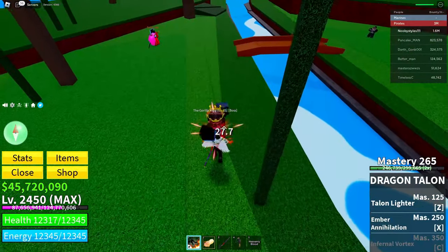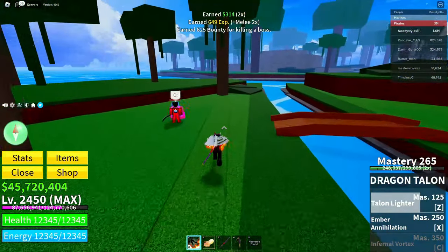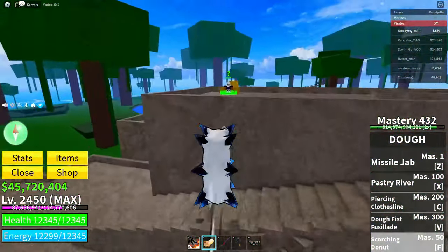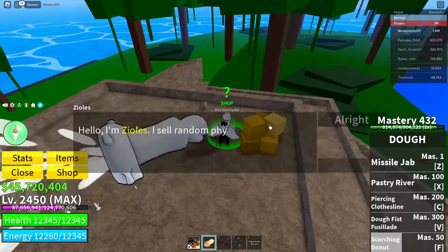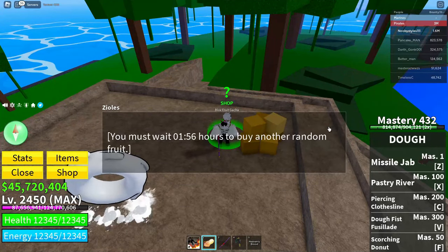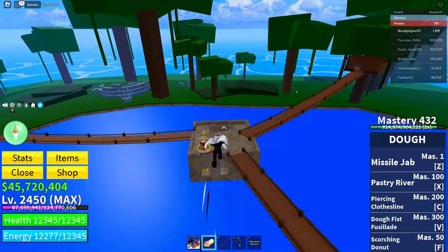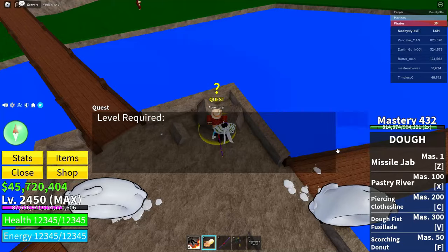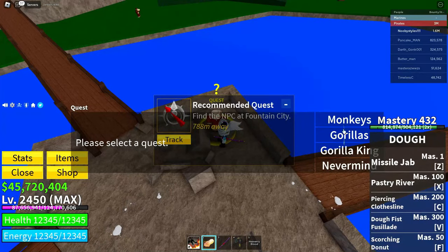Defeat the NPC, then go back to the Gacha and do the same thing again — Random Fruit, Buy, and you'll see the wait timer again. After that, go to the quest giver and get yourself the Gorilla King quest, then abandon it.